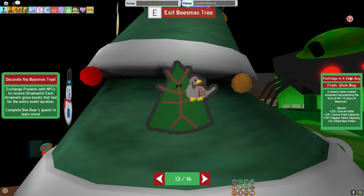Moving on to the third NPC, I will recommend Stick Bug. The 5% gifted bee pollen just helps a lot in general and it can help boost pollen for any hive, just like the first two NPCs. That's my reasoning for the third one.